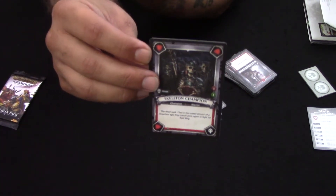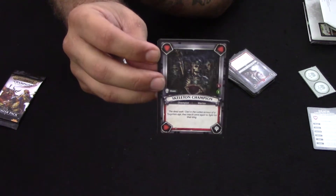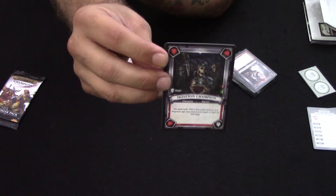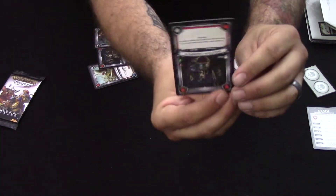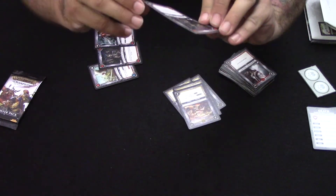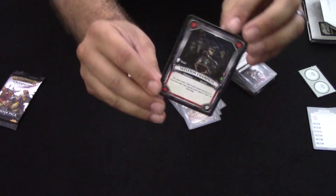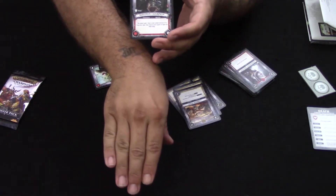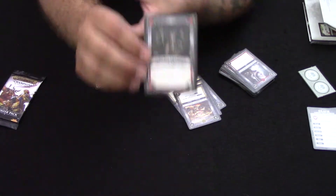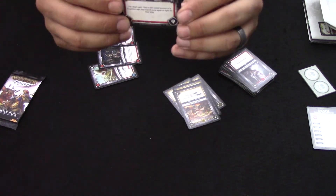Whenever you complete a quest objective, the symbol rotates — they're not perfect circles, they're what the rules call 'clunky,' and they only rotate when something triggers them. If you deploy a unit, it rotates counterclockwise to the next objective. You complete that, it rotates again — this one is to play an ability card — then it rotates back to deploy unit. Finally, when it rotates back all the way, the blessing face-down underneath the champion will automatically flip over and its effect takes place.